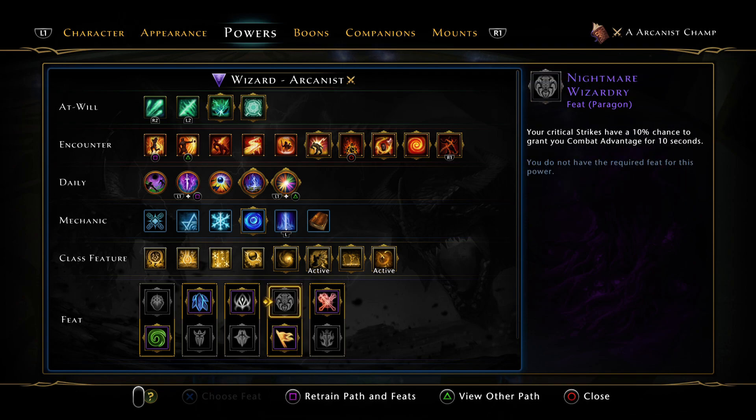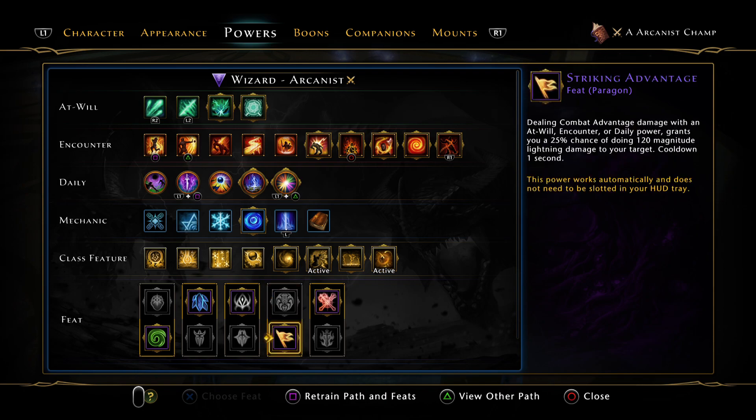You can run Nightmare of Wizardry if you want, but it's not really necessary — usually my groups run Black Death Scorpion in MTOS for combat advantage on the last boss. Strike and Advantage is better. All your powers grant a 25% chance of doing 120 magnitude lightning damage to your target with a one-second cooldown, which helps a lot with the cocoons.